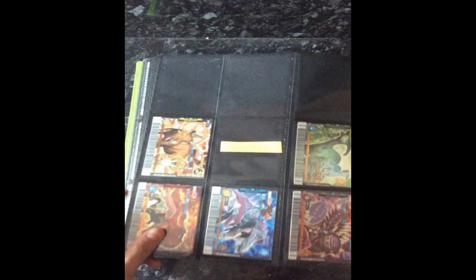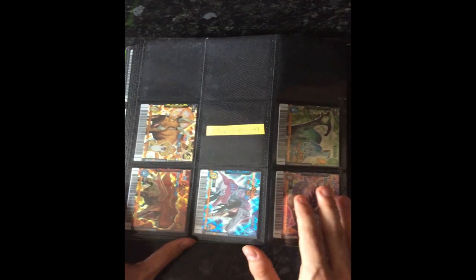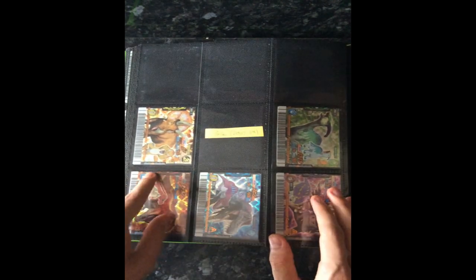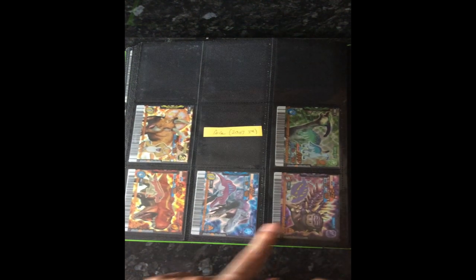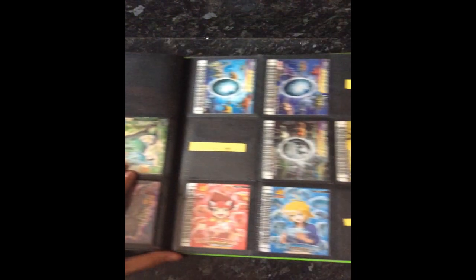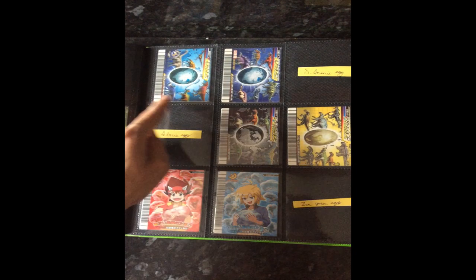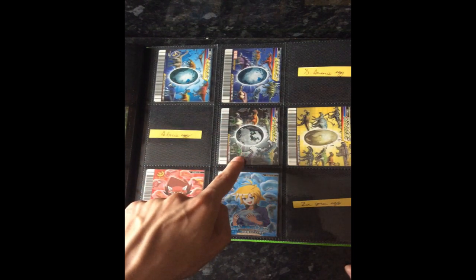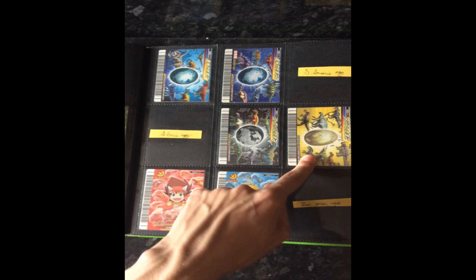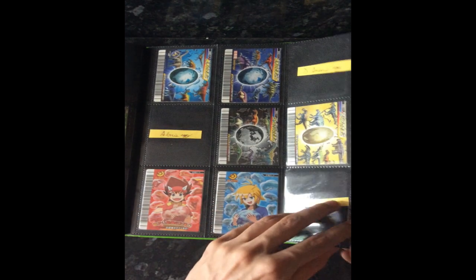Moving on to my other stuff — I have the anime dinosaurs in here, the 2007 third editions: Chomp, Paris, Terry, Spiny, and Tank. And then I have the rest of my egg cards — the continental egg cards and the colour egg card. So I have North America 1, North America 2, Europe egg and Asia egg, and then I have the Max red egg and the Rex blue egg.